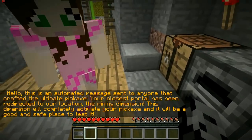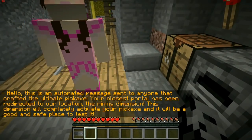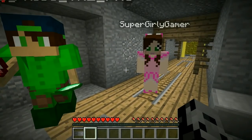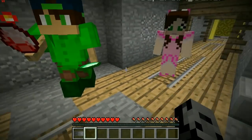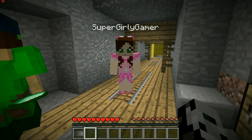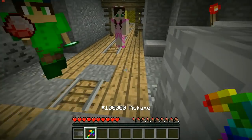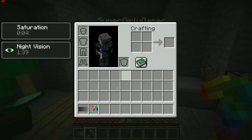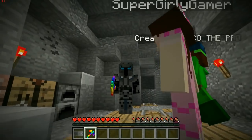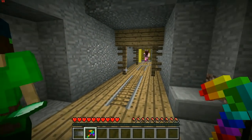That was wrong — you have green and red mixed up. Just switch those and I think you have it. Okay yes! 'Hello, an automated message sent to anyone that crafted the ultimate pickaxe — your closest portal has been redirected to our location, the mining dimension. This dimension will completely activate your pickaxe and it will be a good and safe place to test it.' Who is that? I don't know! And what'd you do with the pickaxe? I threw it over there — I thought it was gonna kill me! It's a 100,000 pickaxe — look at it in all its glory, it's gorgeous!